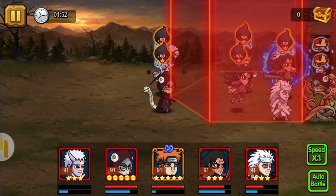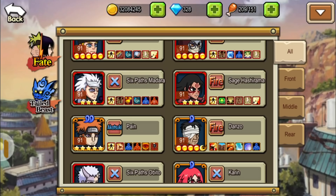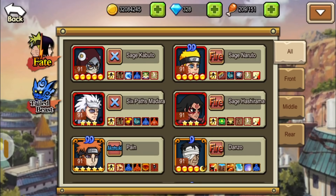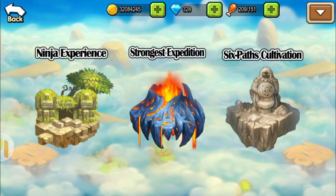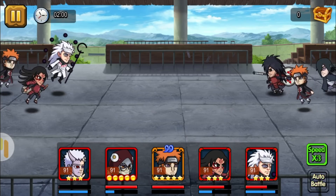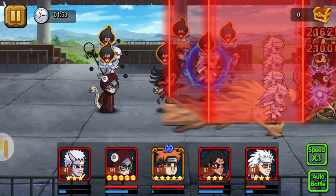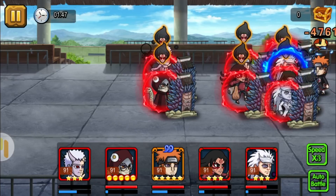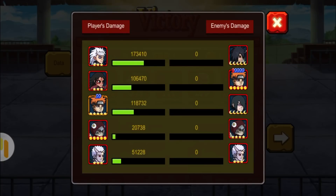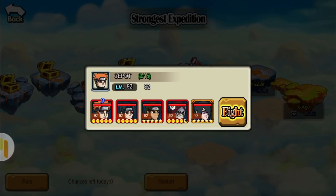Pain is actually the sixth strongest ninja. My Six Path Obito died, so I'm gonna use the Magatamas on Pain. Use the strongest Magatamas on the next ninja you're going to use in the strongest expedition — that's another trick. When I equip the stronger Magatamas with Pain, my team actually won. I also saved Six Path Obito.